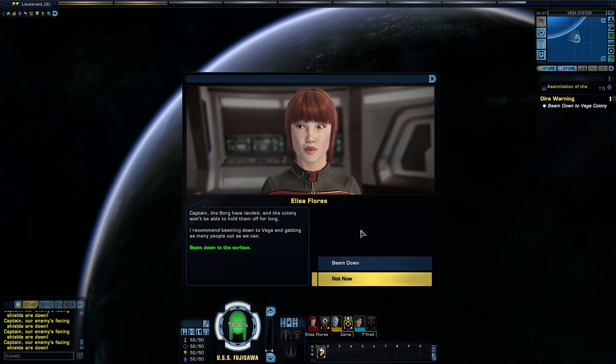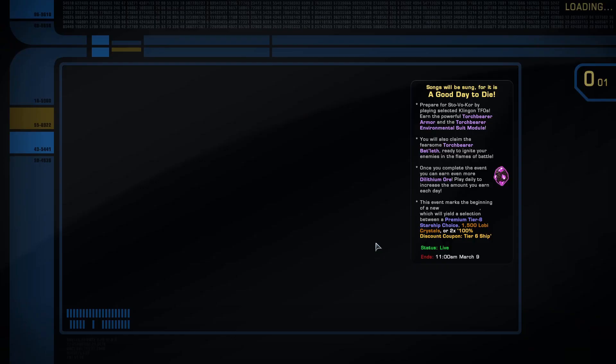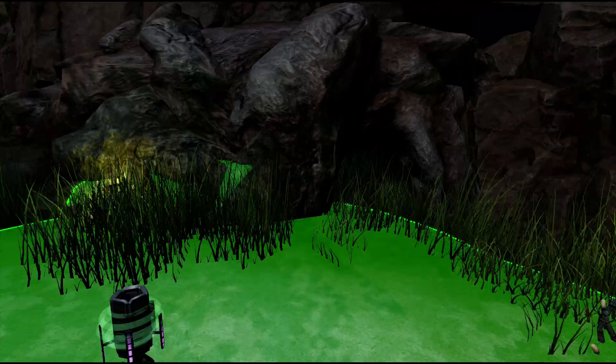Next, we need to beam down to Vega Colony. Captain, the Borg have landed and the colony won't be able to hold them off for long — I recommend beaming down to Vega and getting as many people out as we can. Beam down. Choose your away team for your next mission. Your choices for who will be on your away team will grow as you recruit more bridge officers. We've got an engineering and our tactical — I'll take them.